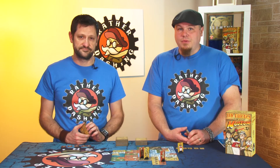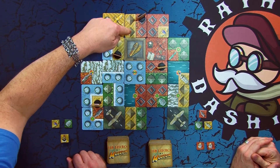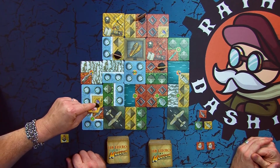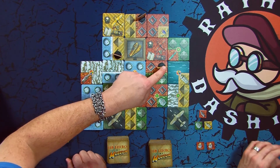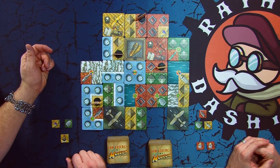Play continues around the table until the last tile is drawn, which signifies the last round of play. After that, you score it up. A player gets one point for each temple on a dig site connected back to their base camp. They get three points for any artifact connected back to their base camp. They also score points where their mummy is, but they would lose points if their opponent's mummies are on any of their dig sites.